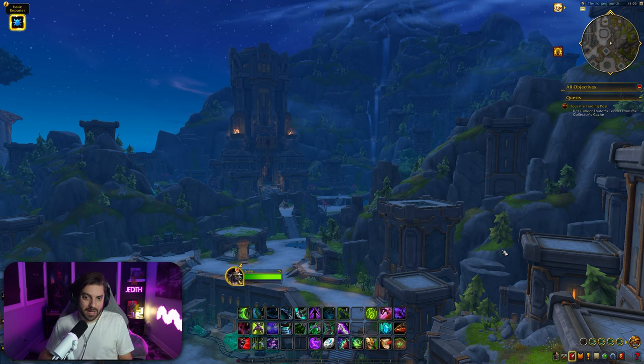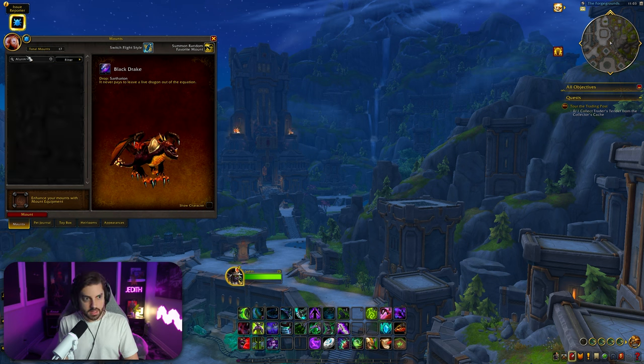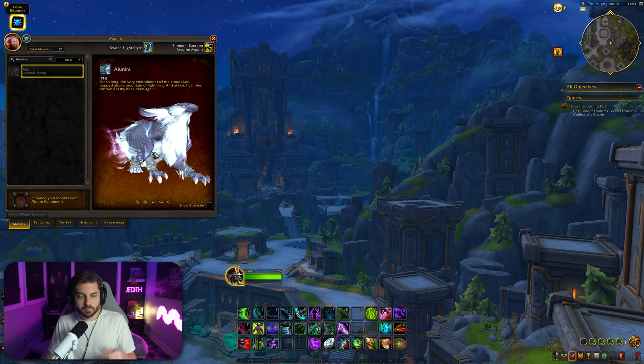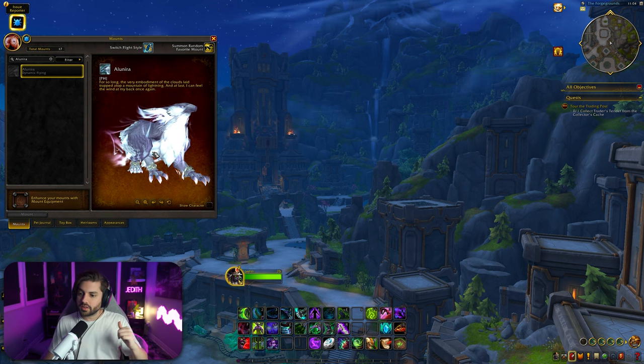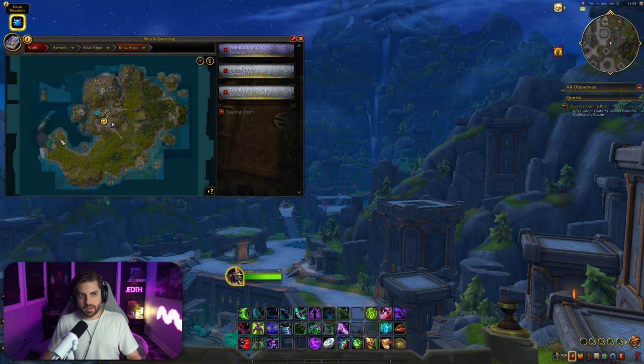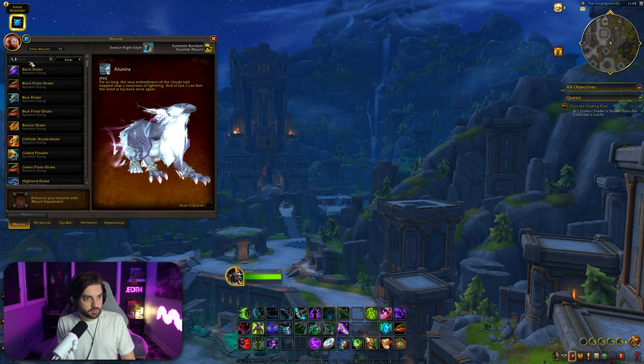They're kind of hidden in the mount journal here on the alpha. I have a list with code names that I'm going to type in to bring them up. The first one is called Alunira. I actually found where you get this — it's in the Isle of Dorne in the southwest, at the very top of a mountain. I don't know how you actually get it, but it's circling at the top of that mountain. There's probably some way you have to tame it or pull it down to fight it.